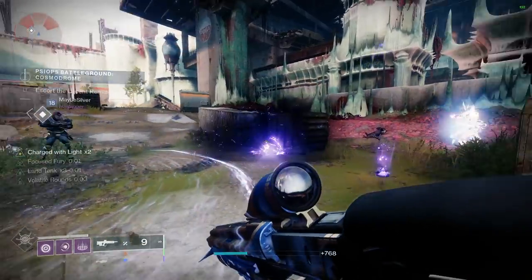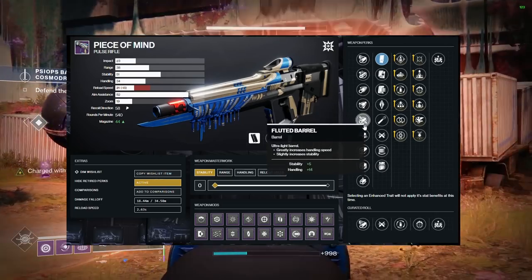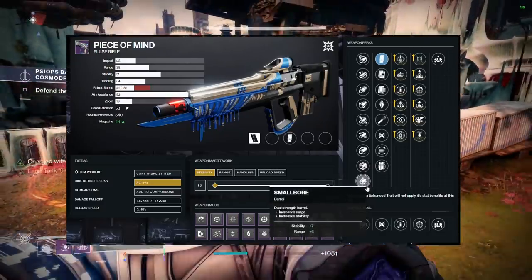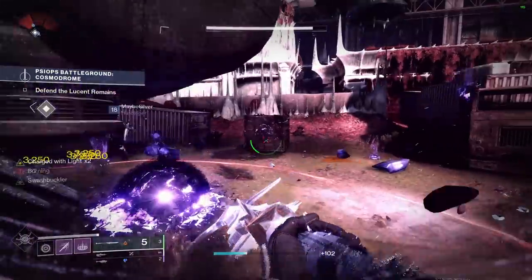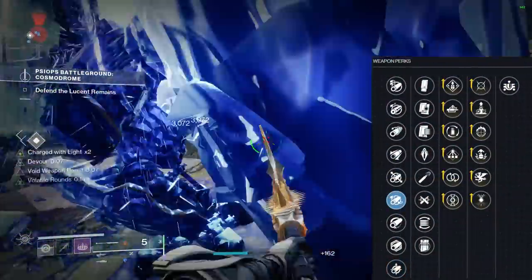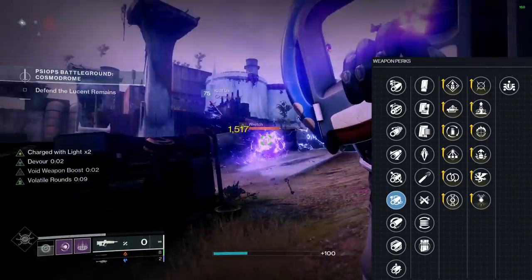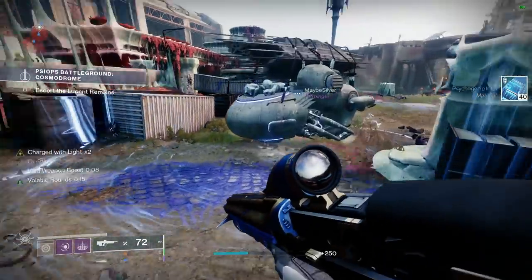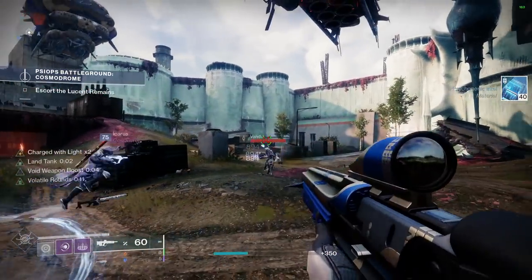With stats and acquisition out of the way, let's look at perks. Column one has nine barrel options: Arrowhead Break, Chambered Compensator, Corkscrew Rifling, Extended Barrel, Fluted Barrel, Full Bore, Hammer-Forged Rifling, Polygonal Rifling, and Small Bore. For controller I recommend stability, and for mouse and keyboard I recommend range. My top pick is Small Bore for controller and Full Bore for M&K. As long as the perk adds stability or range for your input, it's good.